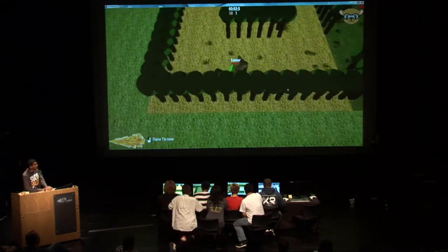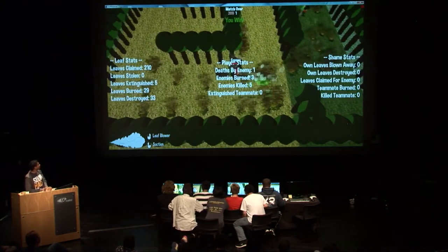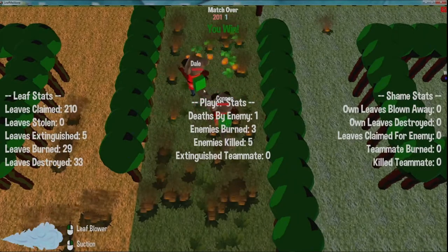If your teammates aren't there to help out — RIP. Connor just got 200 leaves, which is an instant win. Otherwise, whoever has the most leaves by the end of five minutes wins.